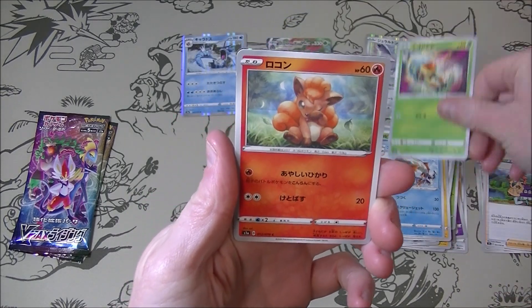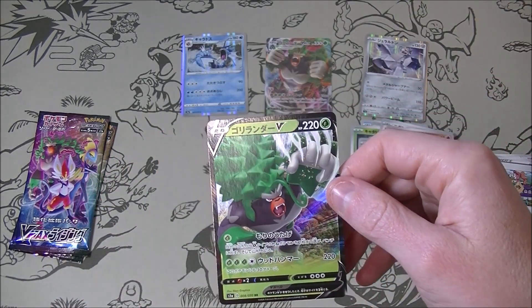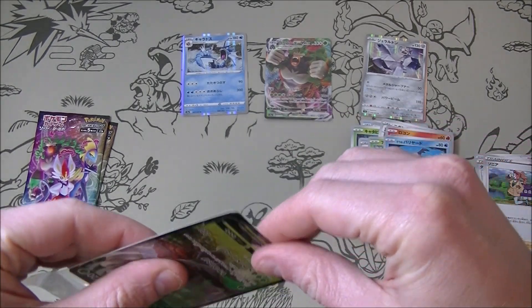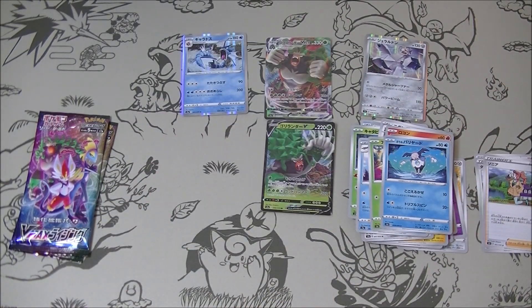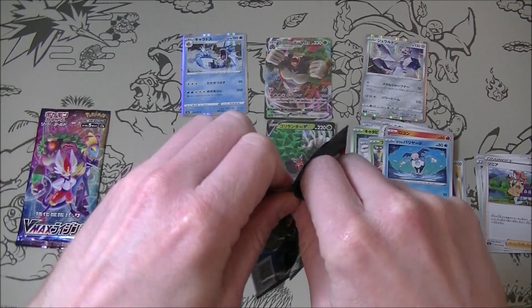Looks like there is something in this pack also. See? I told you. If this was a couple of Inteleons we would be laughing because they're worth quite a bit of money at the moment. But last time we got Cinderaces, this time we're getting Rillabooms. Interesting - maybe next time it will be Inteleons. Why is it so hard to get?